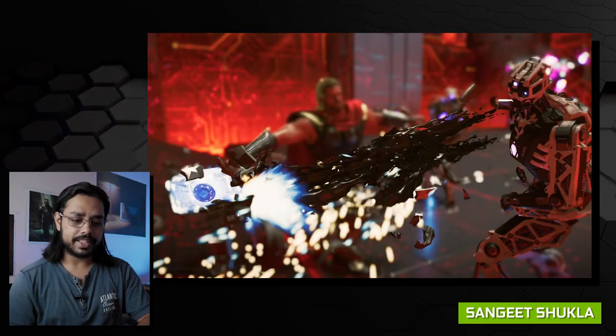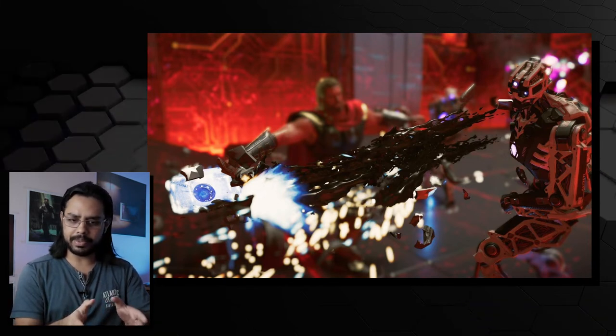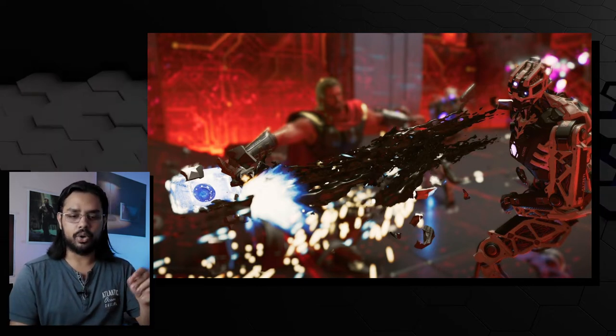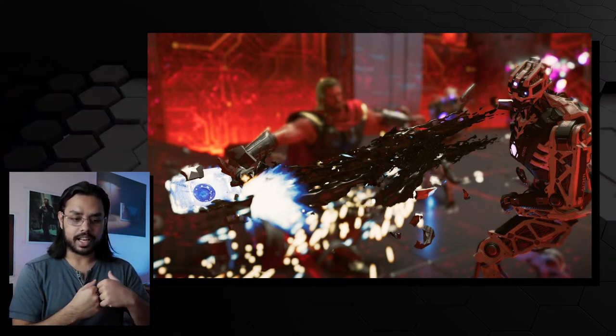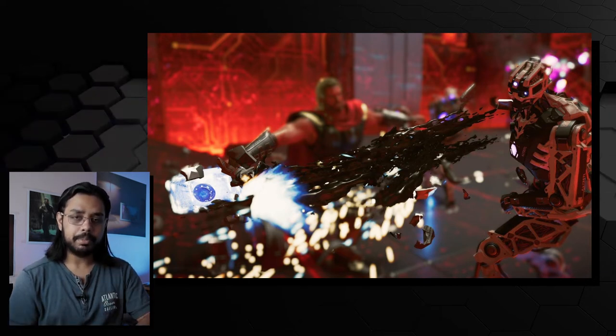Sangeet Shukla has come up with a screenshot of a game that nobody plays — I'm so sorry if you are enjoying that game, great for you. But this is from Marvel's Avengers, a game that did not work that well. Apparently this is from the newest update they brought where the training area has turned red and something's happening. This screenshot looks really nice because the goo or whatever it is coming from the robot is in focus and I really like that. Although I'm not so sure what's happening with the hammer over there, but good screenshot nonetheless.